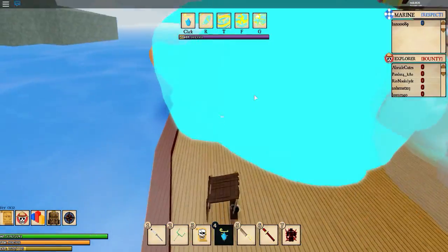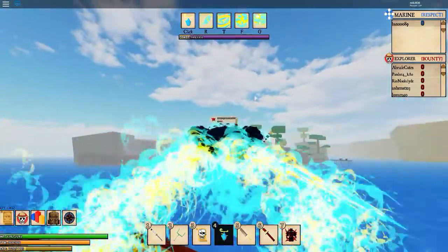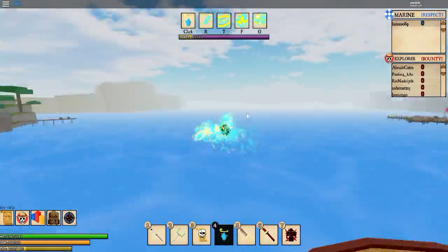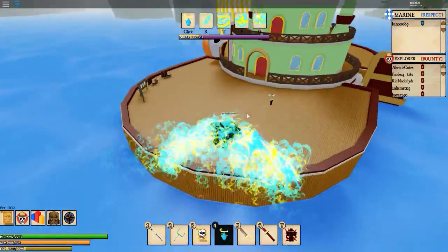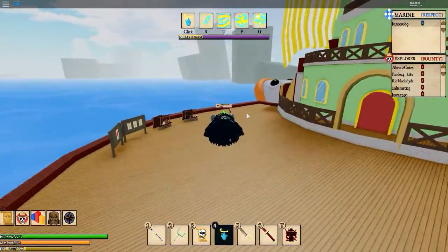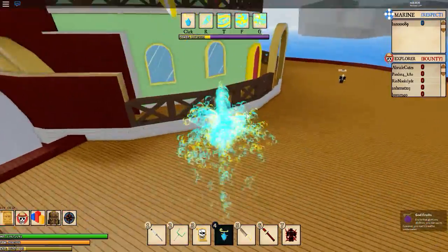I forgot to show you the basic flying form. You just double tap space and you only have the wings, and you go really slow. I don't know why you go so slow — you have wings, like come on. And that's how fast you fly with that, and that's how fast you fly with the full form. So it's a really, really big speed difference.